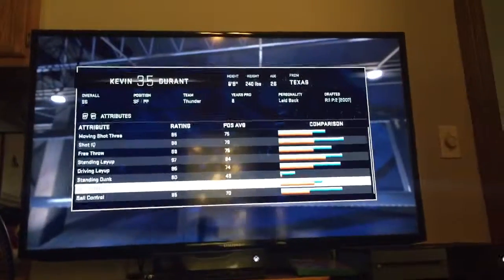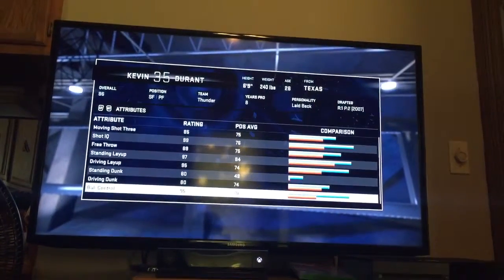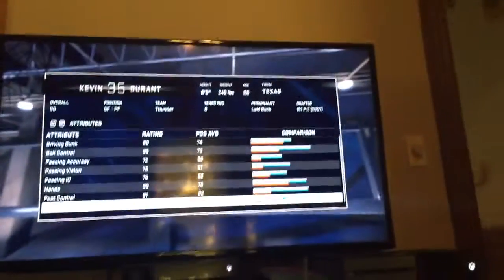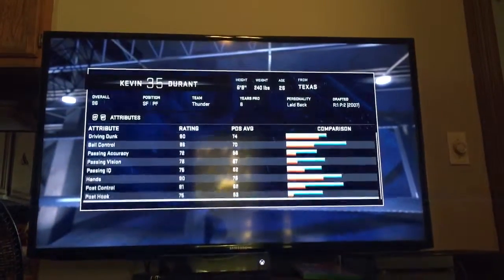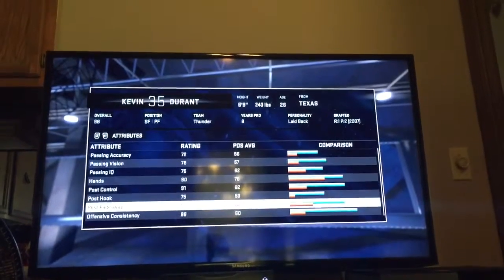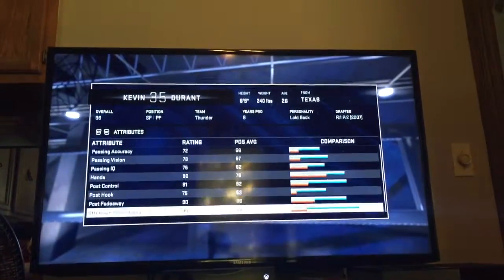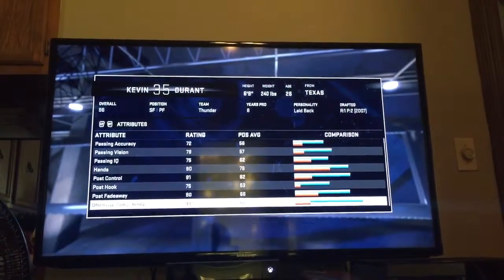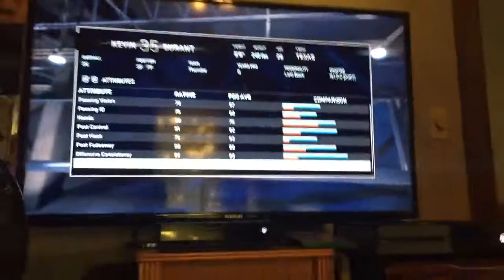Driving dunk 80 - nothing spectacular, but we all know KD can dunk. Ball control 95. He hands 90. He's okay in the post - not so much the hook, but his post control and post fade away are both in the 90s. Offensive consistency is a 99, so he's going to put up stats every single game for you.